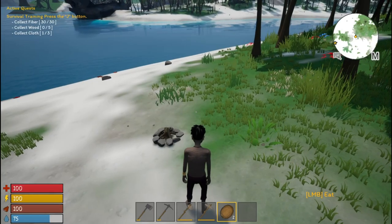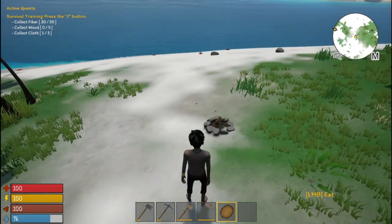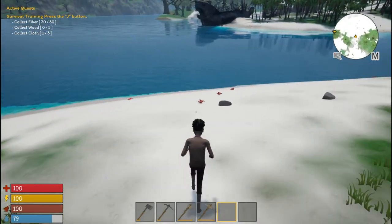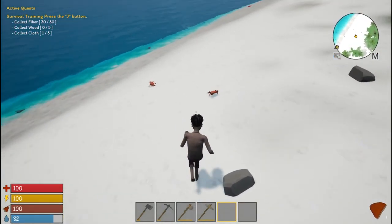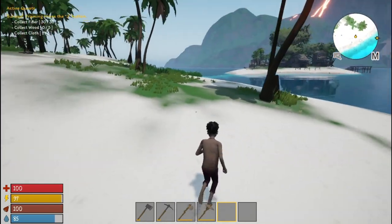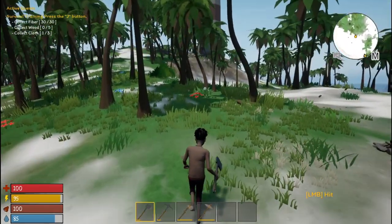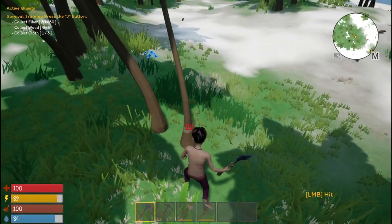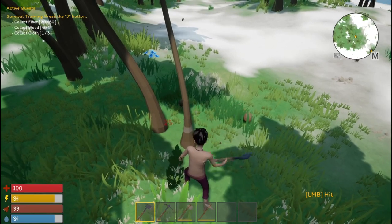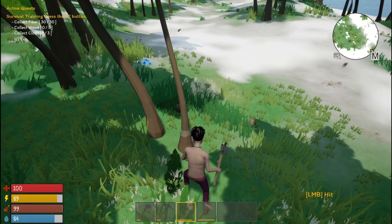I want to get my thirst and hunger all the way up — there we go. Grab some more crab meat. It wants us to collect wood. Well, this tree is in the way of my building anyway. We'll get more coconuts here. I'm using the good axe — let's use the junky axe for now.